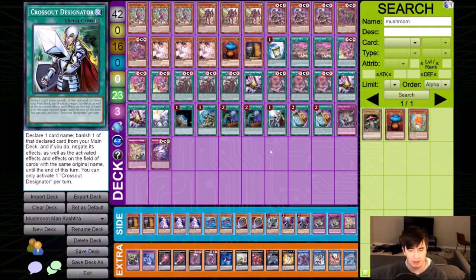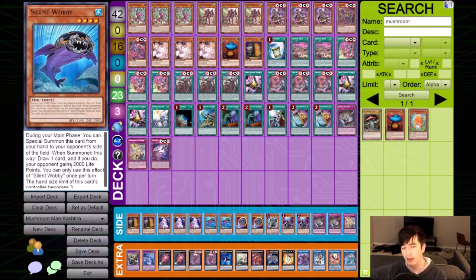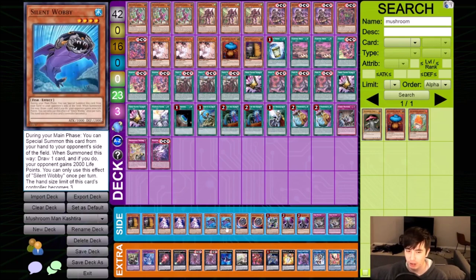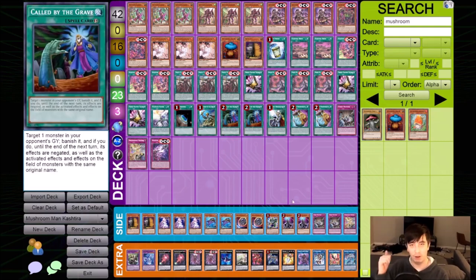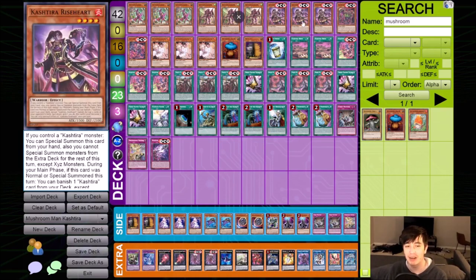Another weird thing I noticed - they're playing Reaper in the side deck, which makes sense. But Silent Waboku - I don't understand this card, because theoretically it should do the same thing as Mushroom Man. It doesn't take your normal summon, but this deck does use a normal summon anyway. And secondly, your opponent gets a draw. Maybe it's just for time scamming. Mushroom Man seems like a better card because it has all the benefits I listed - it can't be linked off into Donner with Kashtira Riseheart.